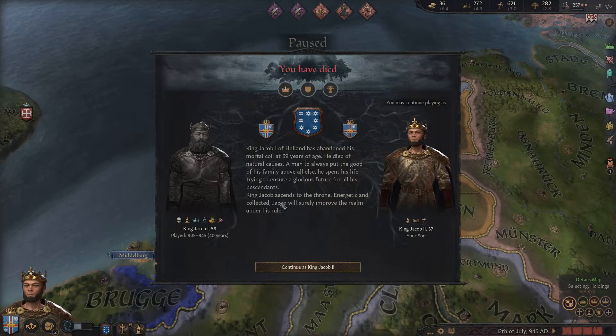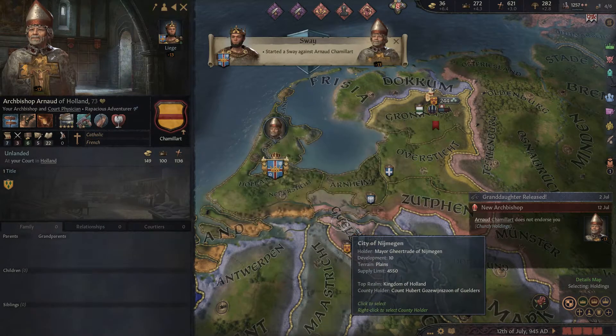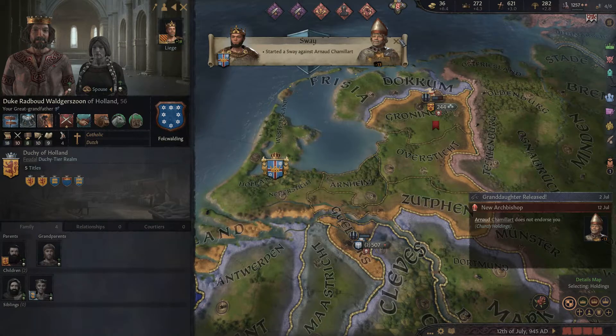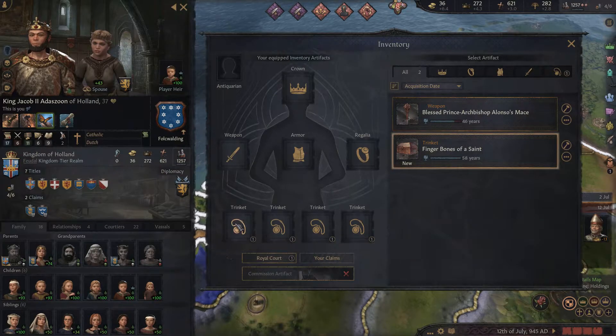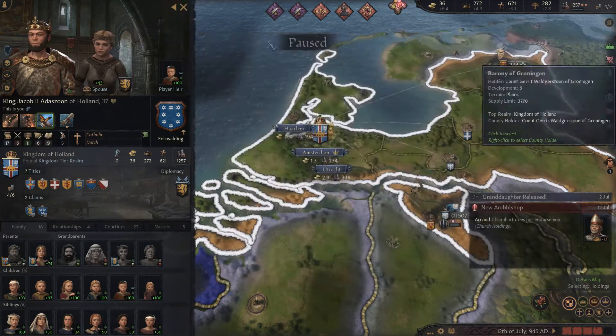It doesn't matter - Jacob the First of Holand has abandoned his mortal coil at 59 years of age. He died of natural causes, meant to always put the good of his family above all else. He spent his life trying to ensure a glorious future for all his descendants. King Jacob ascended the throne - energetic and collected, Jacob will surely improve the realm under his rule. I totally forgot we had to grab the inventory items. Open inventory - finger boom - home saint and that one excellent. I must re-equip those - I thought that would go automatically.